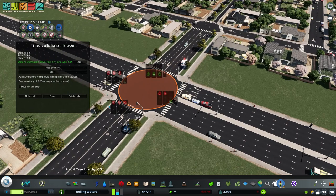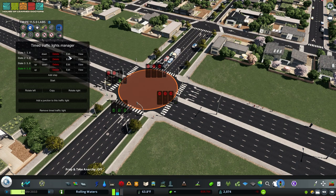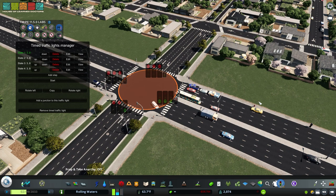The next thing — to take this to the next level — this is an automatic traffic light. I've shown you what all of the buttons do for the most part, the ones I know how to use. Advanced users, please feel free to use the advanced options down here. But this is a default traffic light and they generally work well.